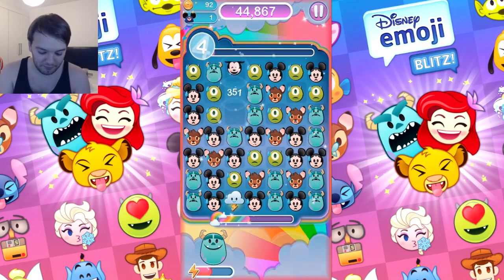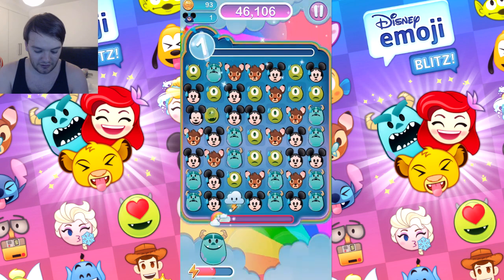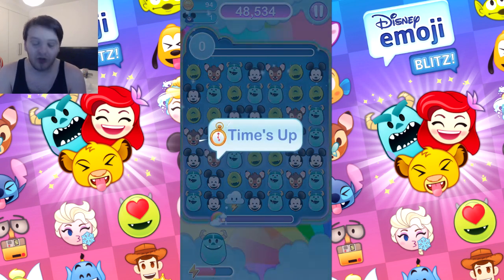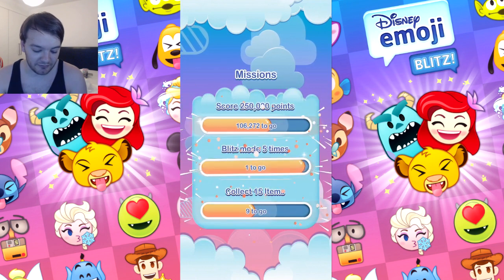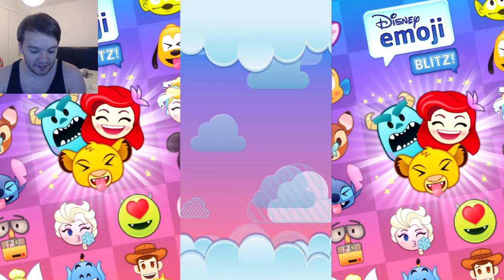That's not good. The swipe wouldn't work then. There was a four - why did I do that? I got a bonus at the end because I was in blitz mode. I did blitz mode five times which got gems.